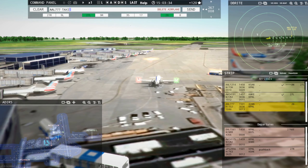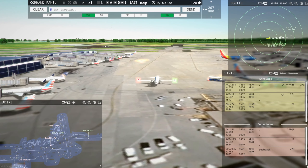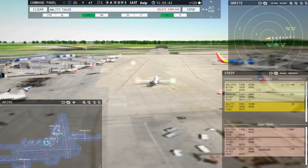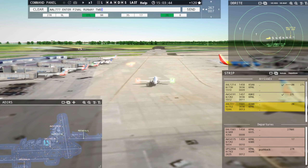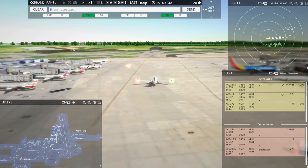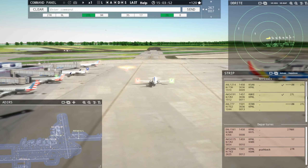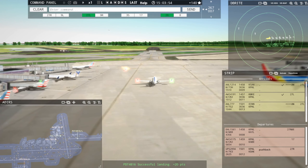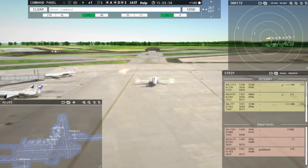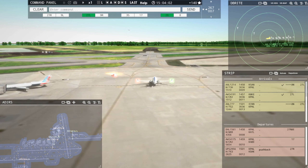American 777 Heavy, enter final runway 27 left. How in the world is he trying to come in on 26? How's that in the flight plan? That's craziness.